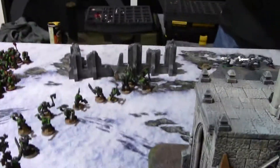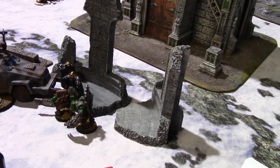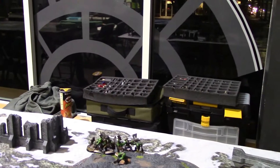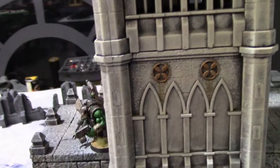End of turn two: the buggy joined in and was able to wipe out one unit of scouts — the others are still there. Finished off all the assault marines on my side of the board. Those boys ran up and took out the ratlings to take the objective, and I jumped these two guys up to take that objective as well.